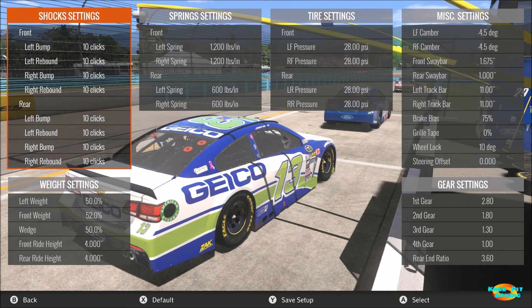Brake bias is another individual preference based on driving style. At this track I was getting on the brakes very hard, so I wanted to make sure I had enough brake to avoid getting the car loose on corner entry. I moved my normal setting of 71–72 percent up to about 75 percent, which seemed to be a good number for me. If you find the car is locking up the front tires, you have too much front brake and need to reduce your brake bias. But if the car gets very loose under heavy braking, try moving the brake bias up a few ticks.